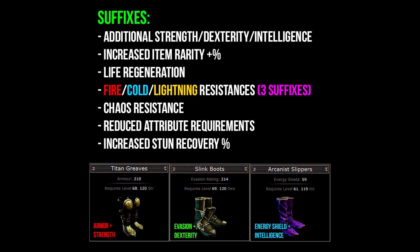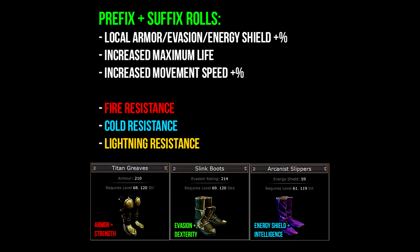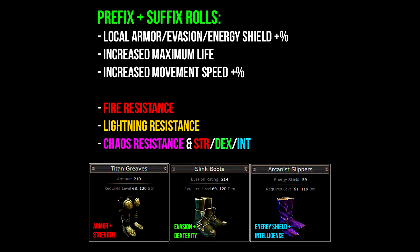So an ideal pair of boots would consist of the following: for prefixes — increased armor, evasion, or energy shield; increased maximum life; and increased movement speed. For suffixes — fire resistance, cold resistance, and lightning resistance. Let me give you another example of a valuable pair of boots. With the same prefixes but different suffix rolls, while these boots don't have all three elemental resistances, they instead offer chaos resistance or added attribute stats, which can be very useful for certain builds.